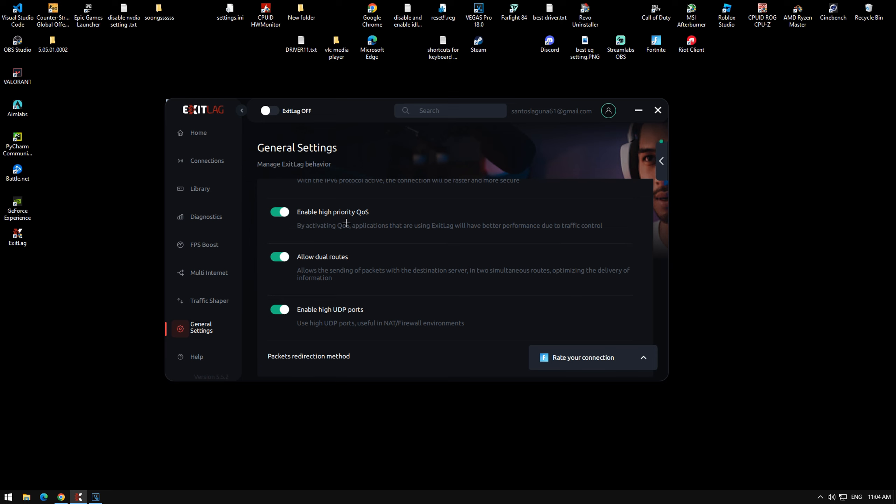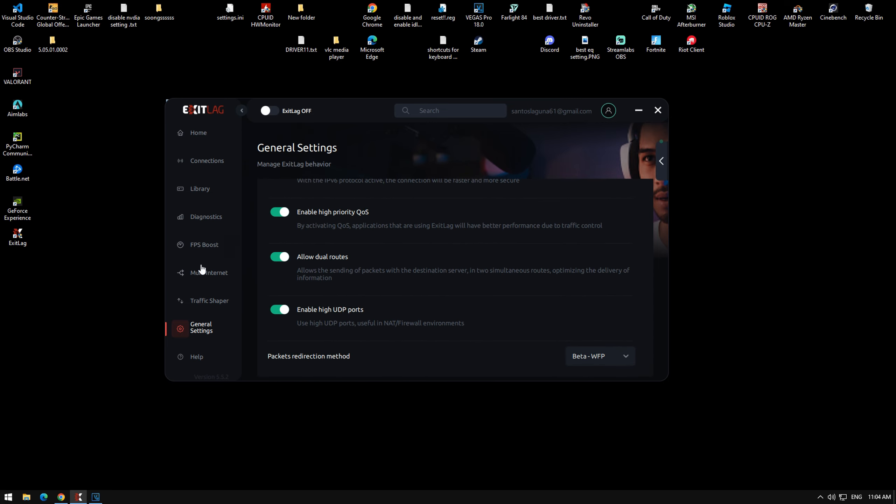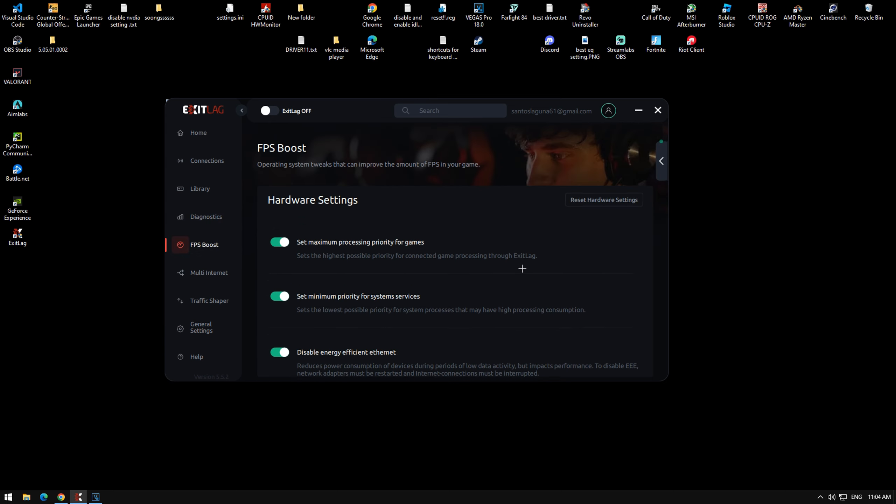Turn on Enable High Priority QoS, turn on Allow Dual Routes, and Enable High DP Ports. Over here make sure this is on Beta, and that's about it for General Settings. Now we go to FPS Boost.